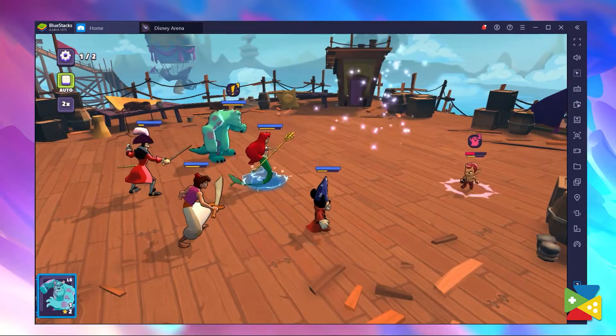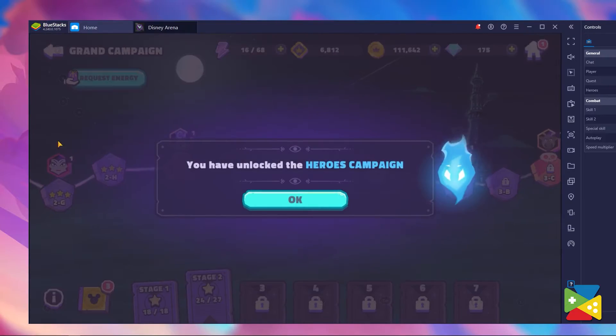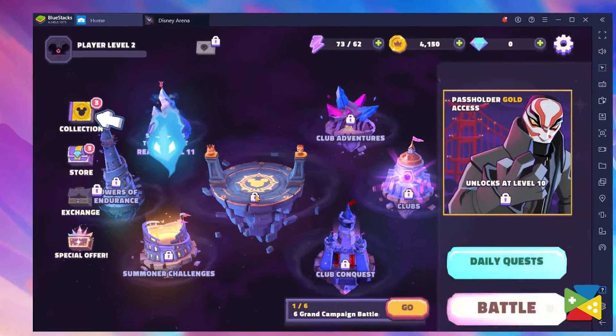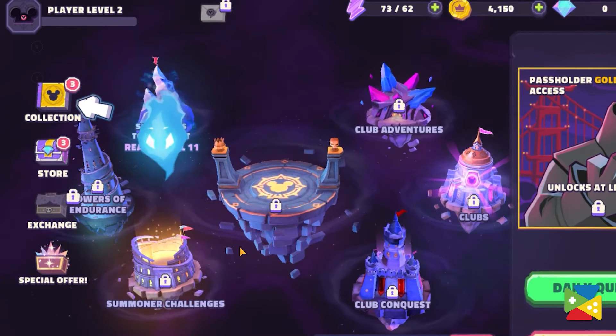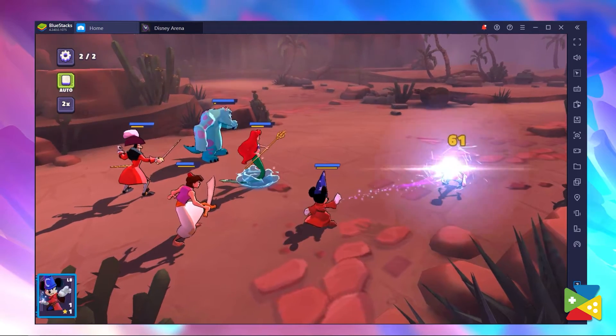As with many games of this nature, there are multiple sections to Disney Arena, each with its own style of challenges, and they're all locked at different levels. All of these game arenas, from the Sorcerer's Torment to the Club Dungeon, can be seen on the main landing page of the game. To begin with, I strongly recommend you start with the Basics, which can provide you a backbone to the gameplay and mechanics of Disney Arena.